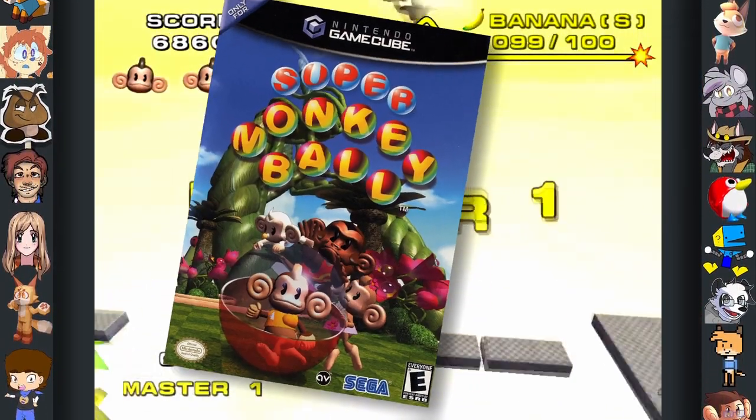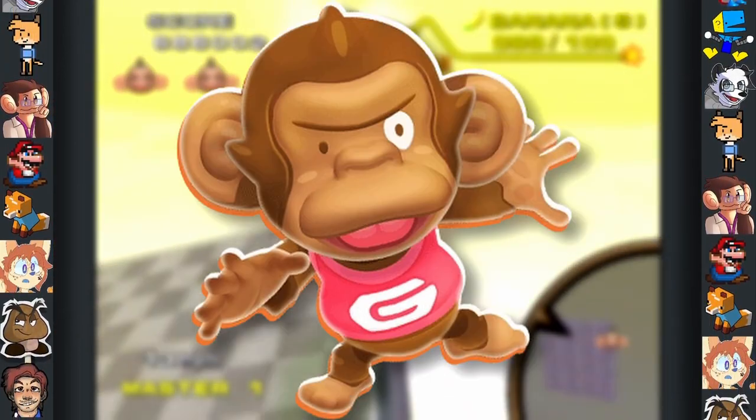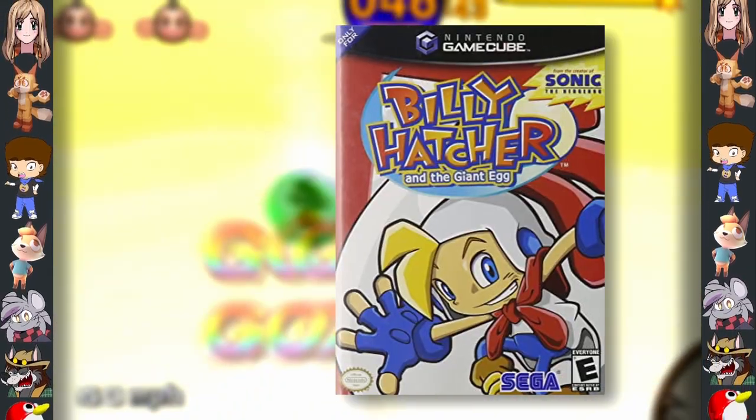Did you know? When developing Super Monkey Ball, the team decided to name the characters Ai Ai, Mimi, Baby, and Gong Gong. Series director Toshihiro Nogoshi said, "These names are stupid, it's just the same syllable repeated twice. I'm going to make a better game about the Yakuza instead." Then he went on to work on Billy Hatcher and the Giant Egg.